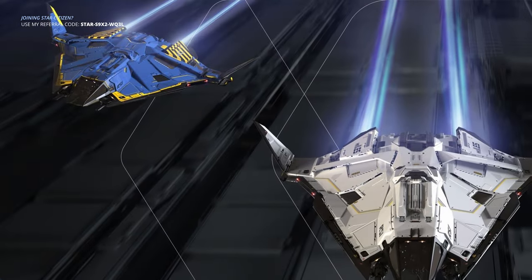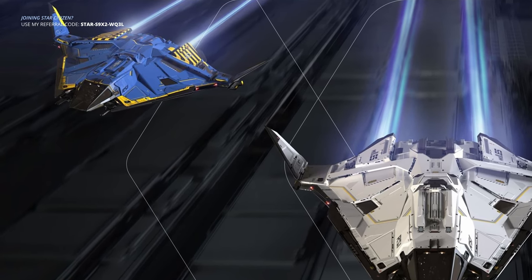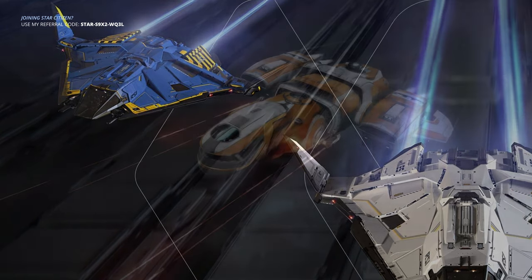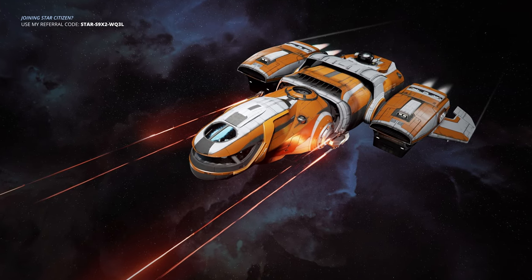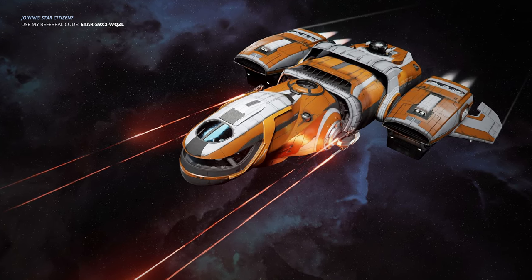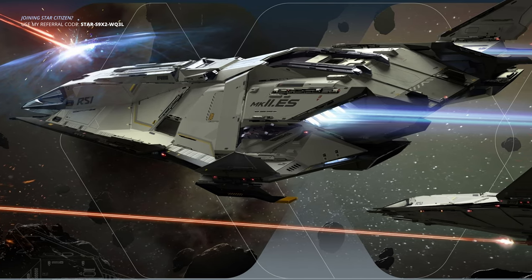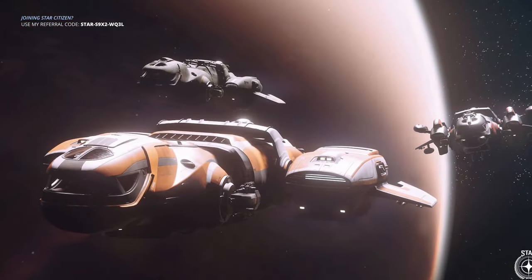When judging by these specs, I'm looking at it from the perspective of having the ability to transport goods efficiently and safely, including speed, flight in atmosphere, durability, and ways to stay protected. Starting off with the pilot weapons, the Freelancer Max sports four size three gimballed weapons compared to the Zeus CL. If you wanted gimballed weapons with the CL, you would have to downsize the two size fours to two size three weapons, reducing your pilot firepower. Since cargo appeals to a lot of newcomers, having two additional gimballed weapons can really help those who are not combat experts. I give the Freelancer the edge on pilot DPS.